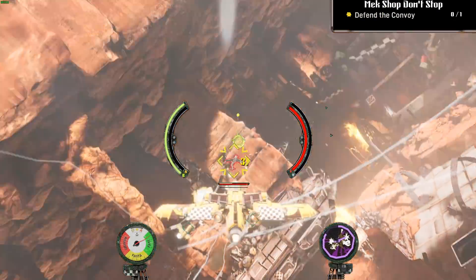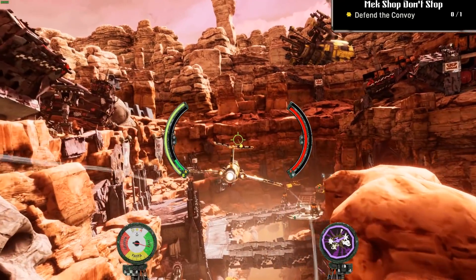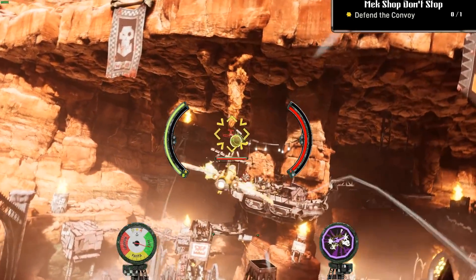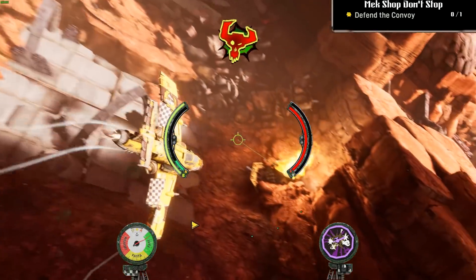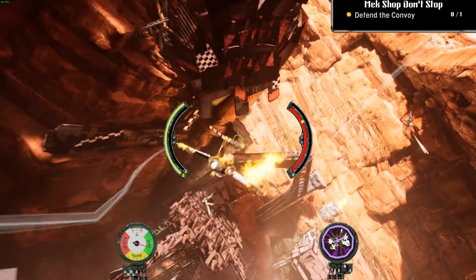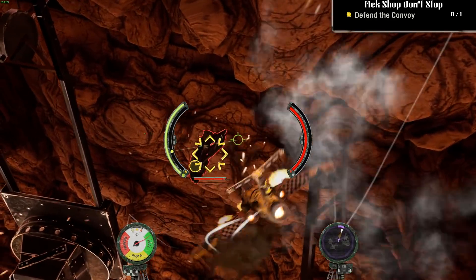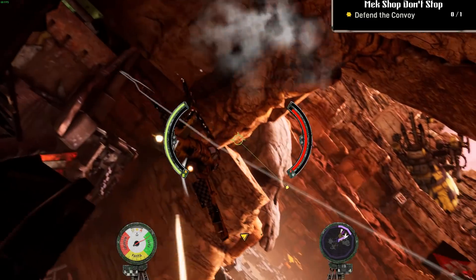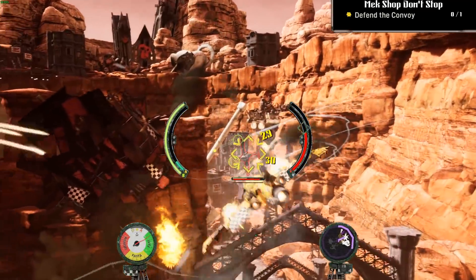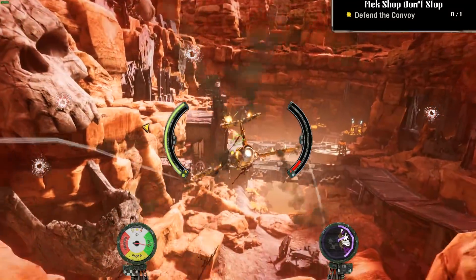I'm pressing S to air brake and do these turns. I think the real test is going to be against actual players — 60 versus 60. I've got someone behind me shooting at me — that's not very nice. I shouldn't be going this fast. My health's going up a little bit. Oh, I'm going so fast I can't turn on that guy. I'm on fire — if I die the mission's over.